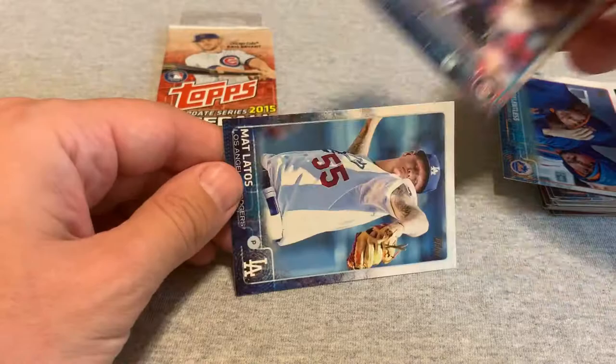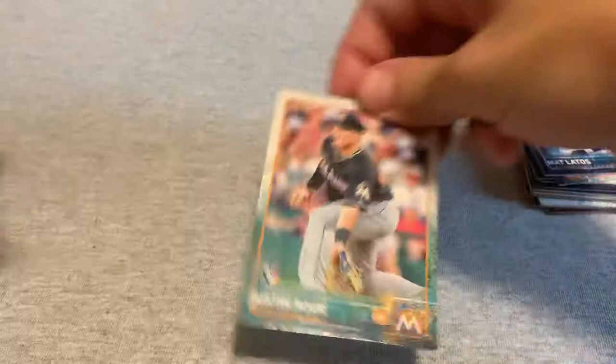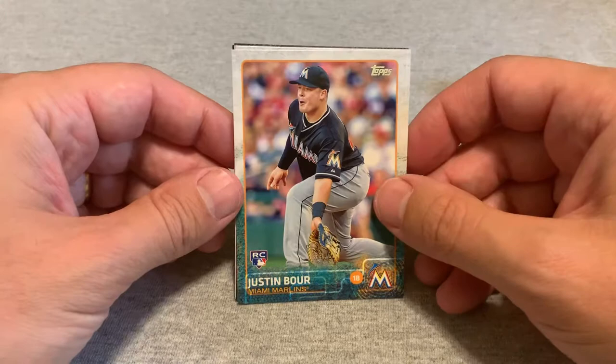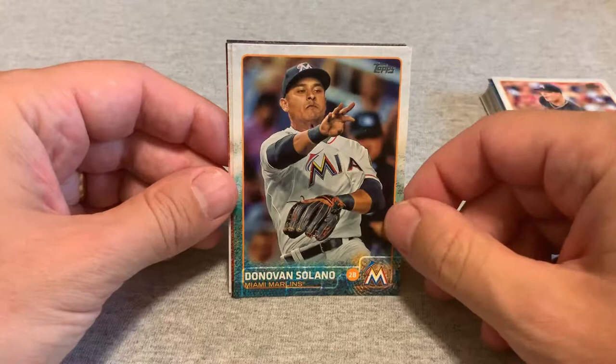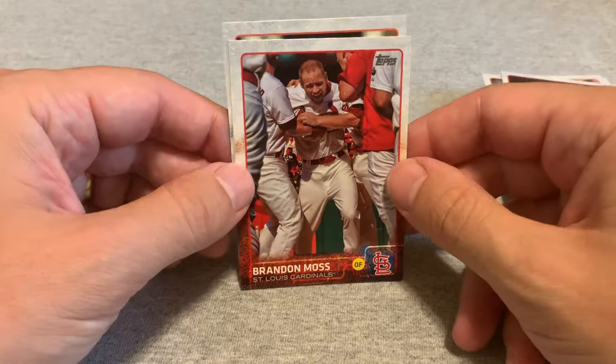So one last chance to pull a Lindor — let's see what we got. Justin Bauer rookie, Donovan Solano, Jeff Francoeur, a Cardinal of some sort, Brandon Moss, and someone on the Mets — Kevin Plawecki.